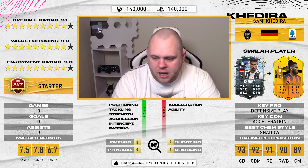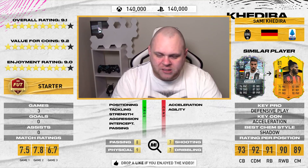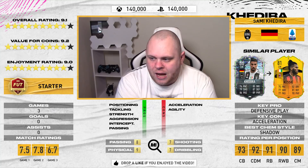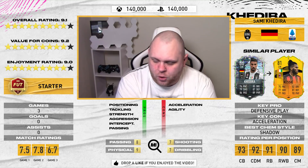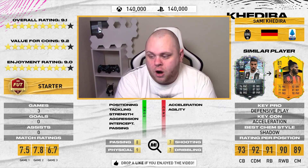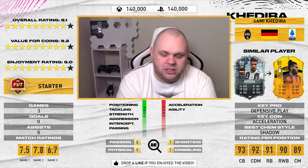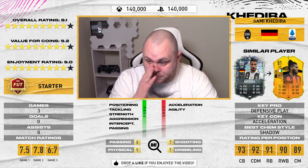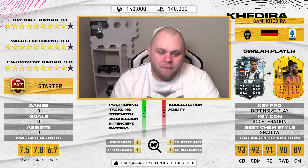For enjoyment he gets a 9.0 — I loved his willingness to get on the ball, get his foot in, spread the ball, and win it back. He was just an all-action midfielder. Played three games — scored 7.5, 7.8, and 6.7. I reckon he's better than Kessie. His cons are acceleration and agility. Best chem style is Shadow. Rated per position from 86 base: 93 CB, 92 CDM, 91 RB, 90 RWB, 89 CM. Pros: defensive and midfield positioning, interceptions, aggression, strength, and sublime passing. Passing gets an 8, shooting and dribbling a 7, physical a 9. This guy's a specimen.